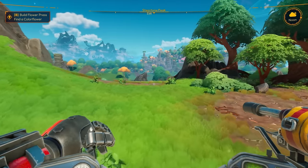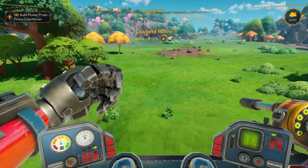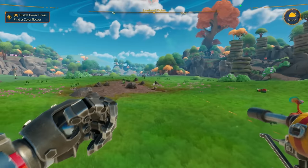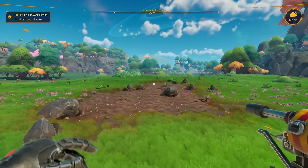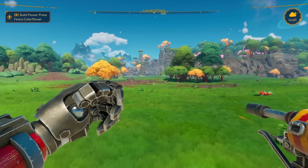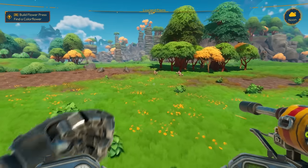I'm so excited to see what's over here. Okay, so this is the lowland plains. Let's see — where is it? It's probably way over here. Let's go that way. There are some new materials that we saw that I'm hoping we can get.